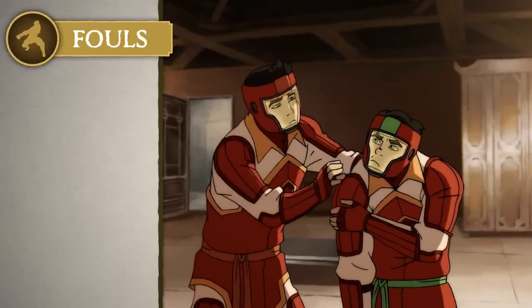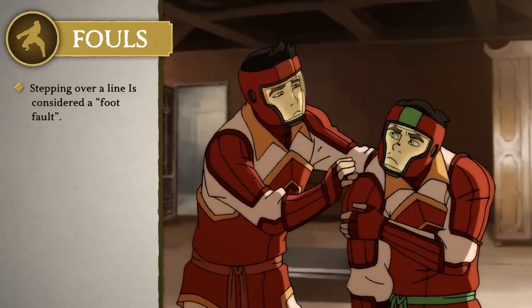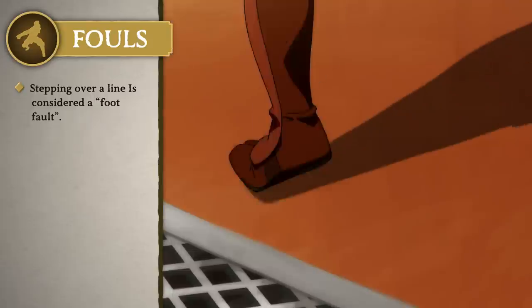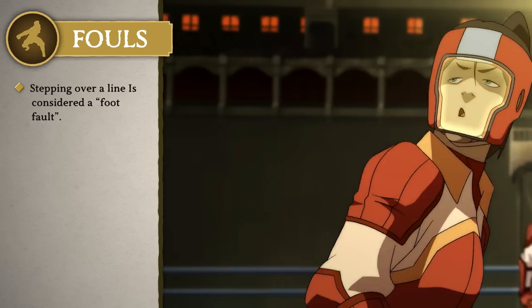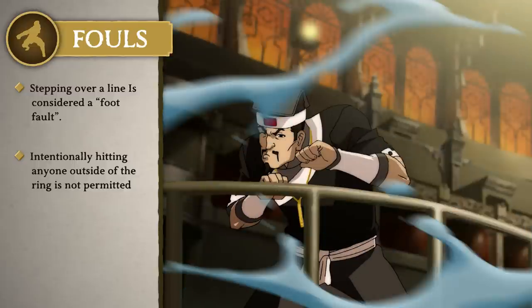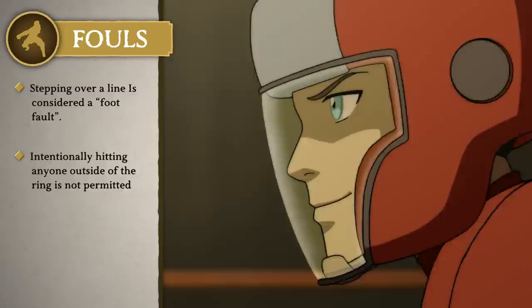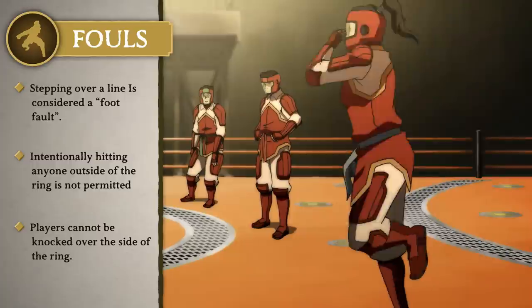Now that you understand the basics, let's go over some fouls. Players must not step over the line between zones — doing so results in a foul. Players may not intentionally hit anyone outside of the ring. And players may only be knocked off the back of the ring and never over the sides.